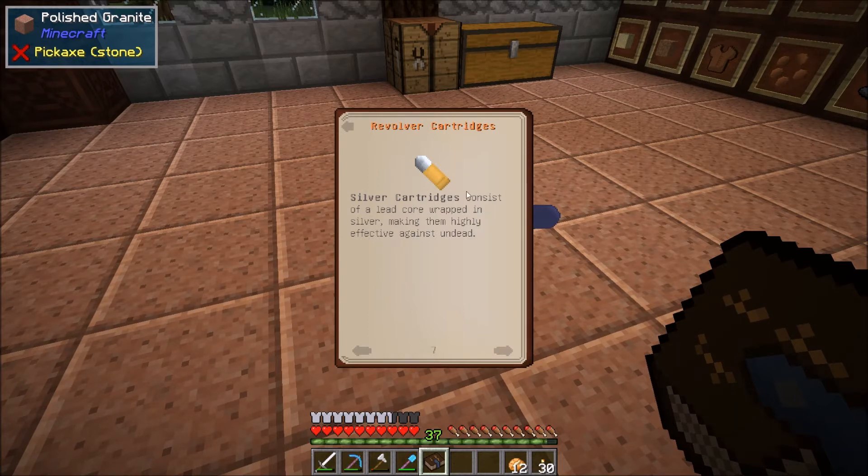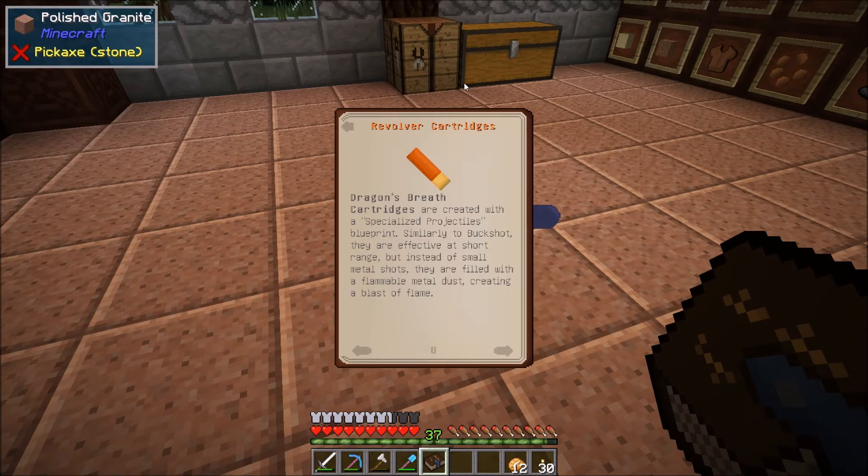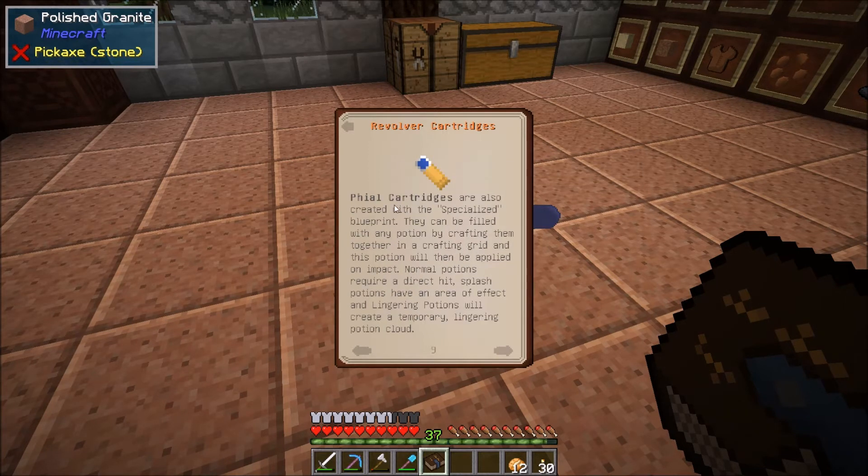Silver cartridges: consists of a lead core wrapped in silver, making them highly effective against undead. And then we go on to the specialized ones — we've got the dragon's breath. Dragon's breath are created with a specialized projectiles blueprint. Similar to buckshot, they are effective at short range, but instead of small metal shots, they are filled with a flammable metal dust creating a blast of flame. We've also got flares. So not only can we inflict damage, we can also do other things. They can be filled with any potion by crafting them together in a crafting grid, and this potion will then be applied on impact. Normal potions require a direct hit, splash potions have an effect area, and lingering potions will create a temporary lingering cloud. So you can use it for obviously bad potions like poison, or regen and all of that as well.